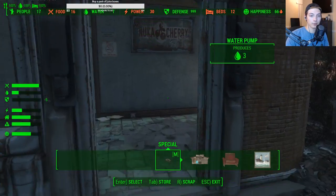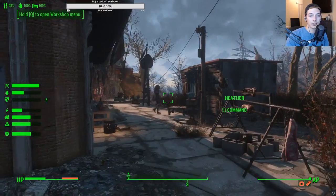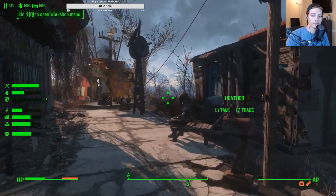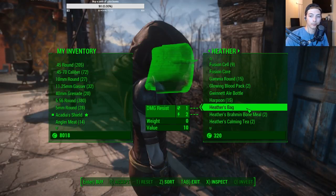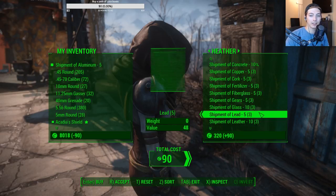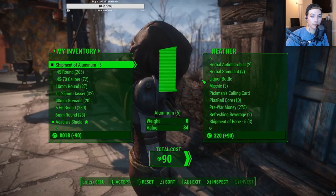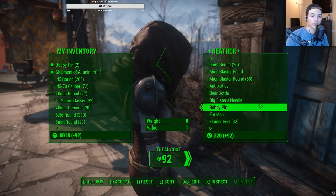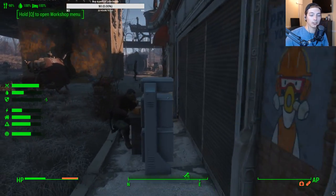Heather — there she is. I think I need antibiotics. Do you have aluminum or a shipment of aluminum? Right there — perfect, it's only five. I think we need a lot more. Oh, I can tag it for search — wait, no, I can't. I'm buying bobby pins too — sure. We'll give you the business since you get a massive discount with Heather. Oh, we have to let our AP regen. I need defenses here — I've neglected this settlement for so long.